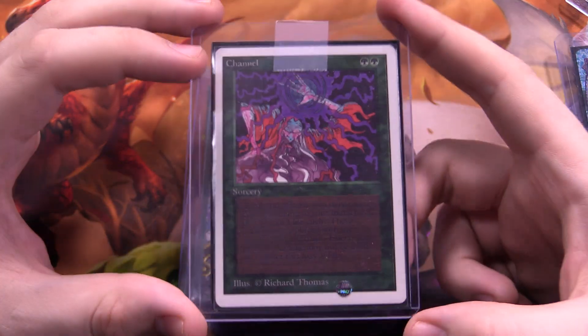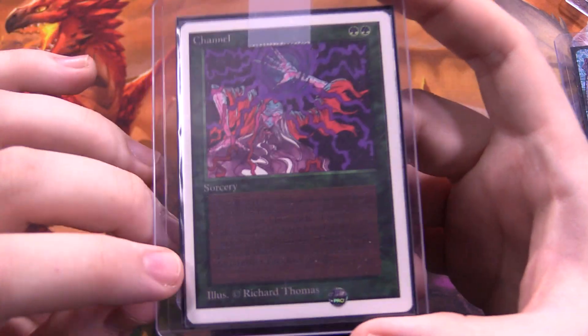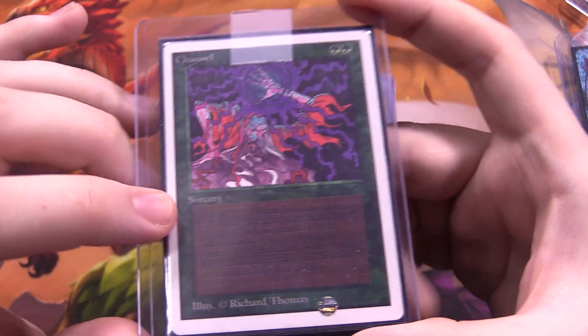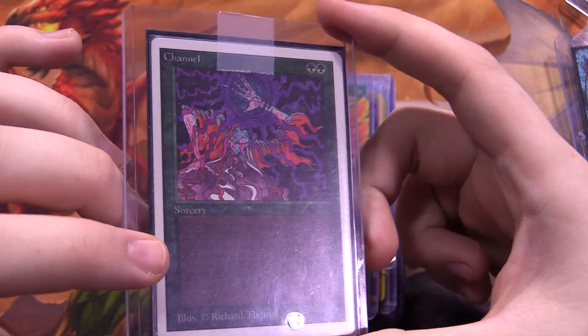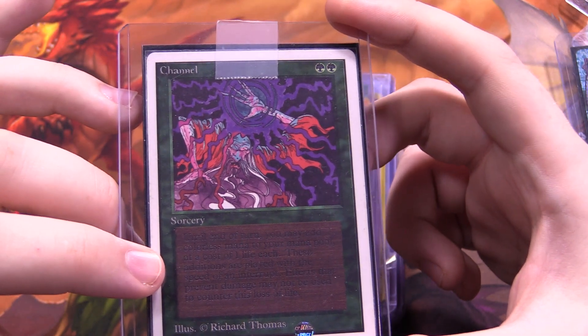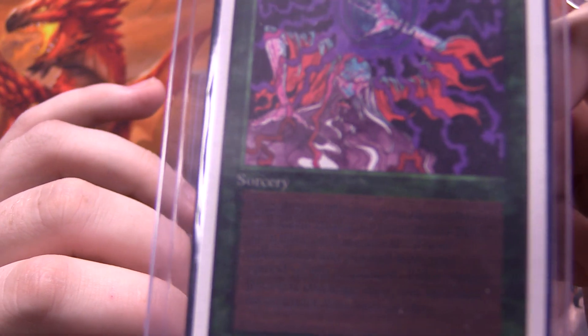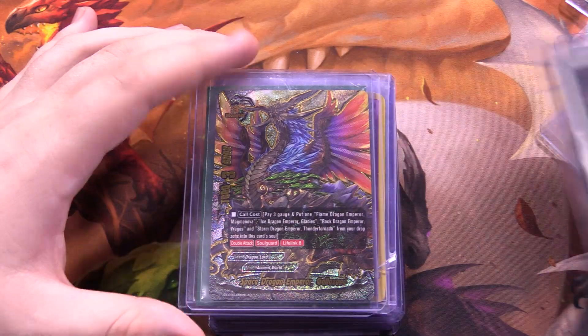Next we have Channel — it's like my favorite card in Magic. I believe this is Unlimited, might be Revised, but I'm pretty sure it's Unlimited edition. And no, that is not the camera freaking out — you cannot read this card whatsoever, on camera or off camera. Channel's text is infamously very hard to read because of how dark the card was printed. You can barely even tell there is text on camera.